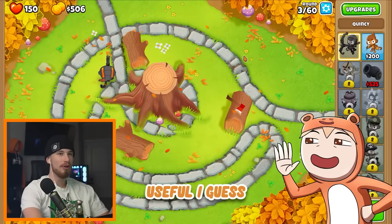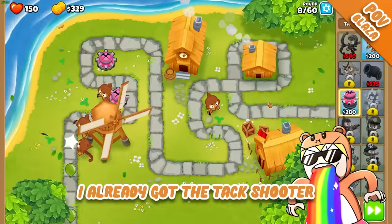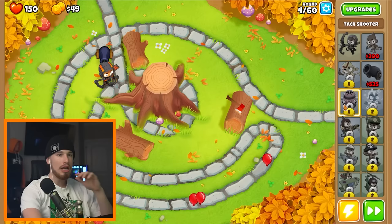Oh, he's level 2. I already got the tack shooter — the one that shoots every direction. How did you unlock that? I don't have any. I could choose, so I was like okay, I'll take that. I know I have it, and I can pick another one: boomerang monkey!